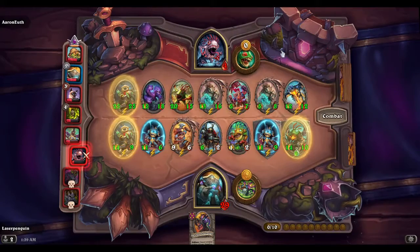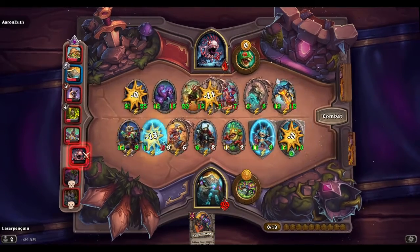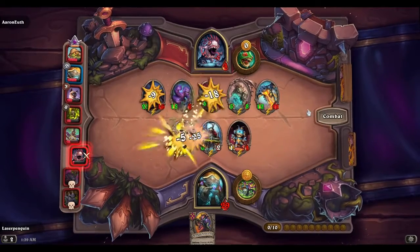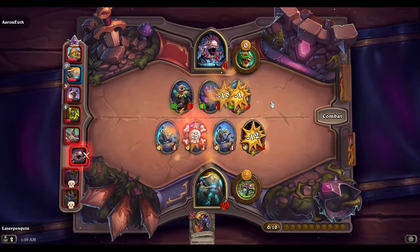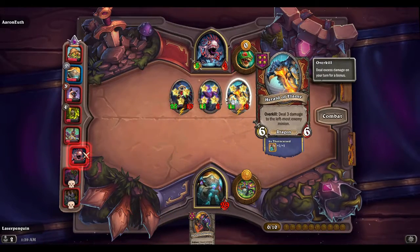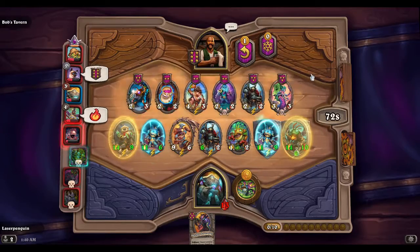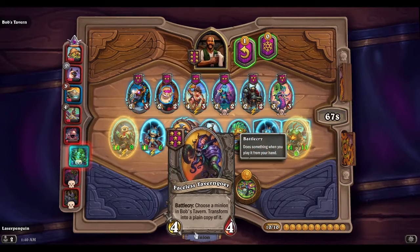I think Iron Sensei is gonna go at this point as well. That cleave is gonna hurt us really badly. Okay we're gonna take some pretty big pain here. We're at 16 HP — wow, how are we even going to make the top four? We are in some big trouble, the battle is really raging out there. I want a golden Iron Sensei — not really, not enough.